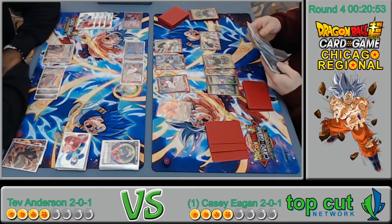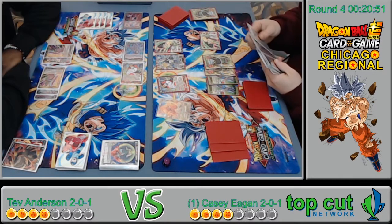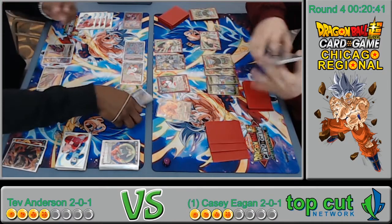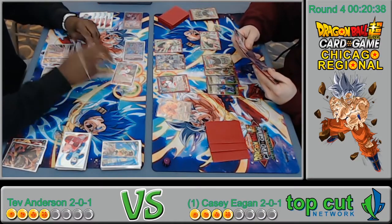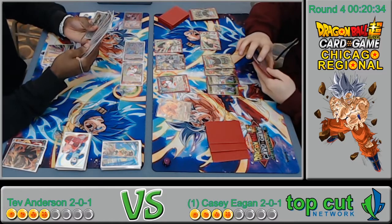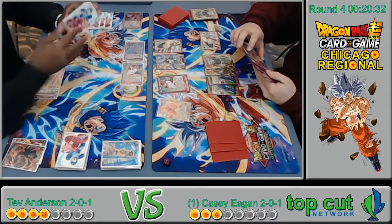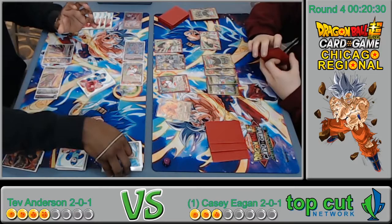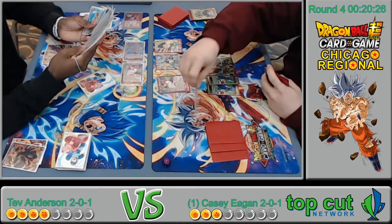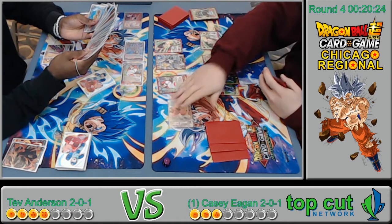One-drop that lets you look at your opponent's hand — everybody, pretty good card. That card is insane. It does the same thing as the secret rare Frieza basically — just not 40k quad strike.